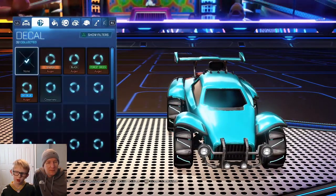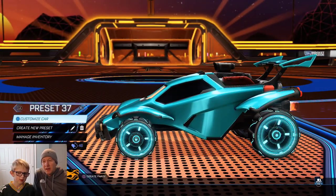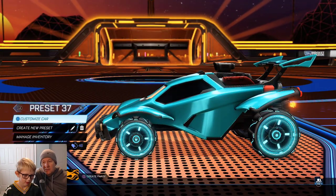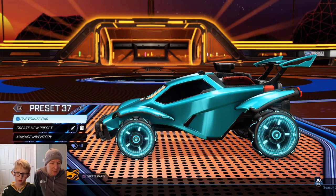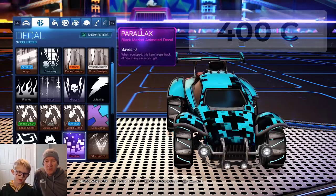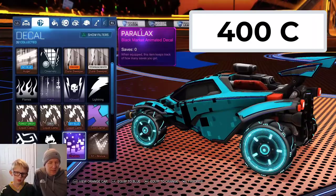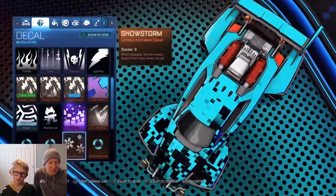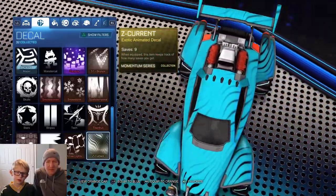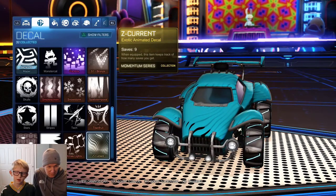I think the black market. Yeah, that's true — the most expensive is the Parallax black market decal, which is worth 400 credits right now. Any idea what the second highest one is? Yeah, the Z-Current, which is 150.